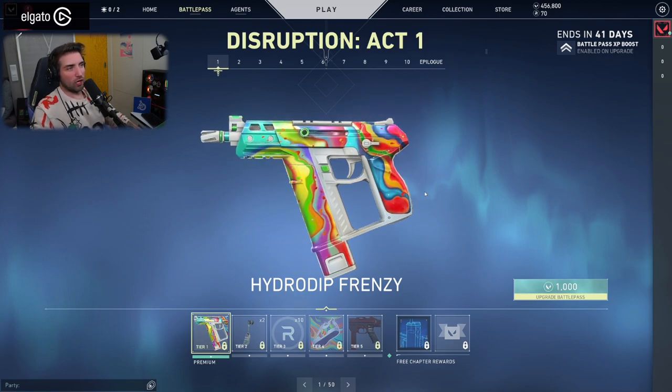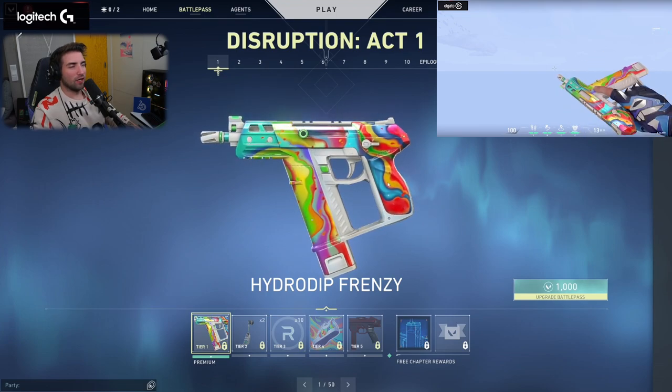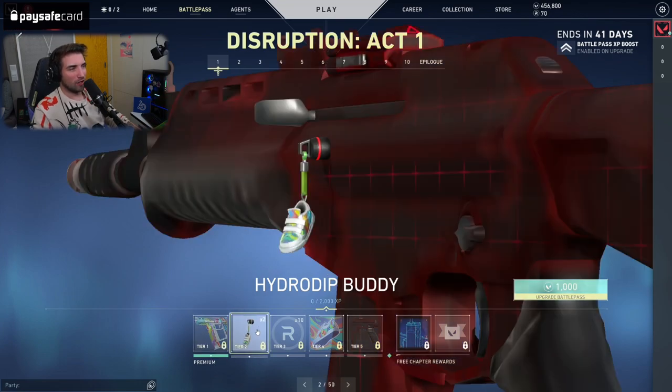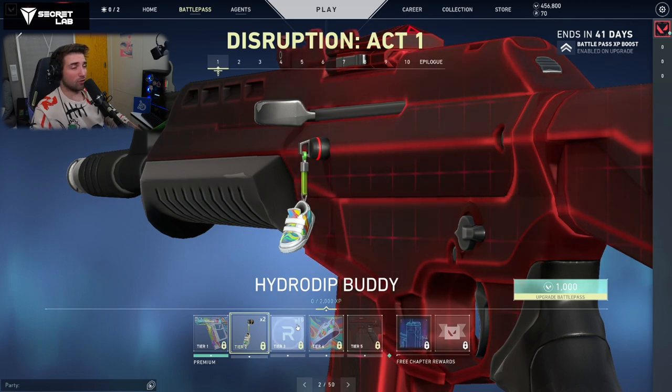On Tier 1, we have the Hydro Dip Frenzy. It's a very 90s-esque style — when we're just hydro dipping camouflage and doing crazy stuff on T-shirts with it. So this is exactly it. It kind of fits the entire Valorant aesthetic of the 90s. As you can see, we also have a Gun Buddy that works with those skins, and we'll have an entire set of that.